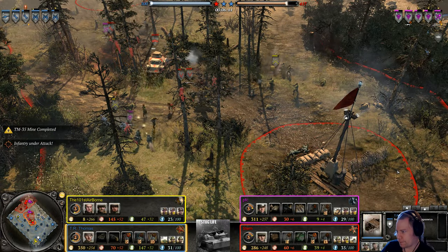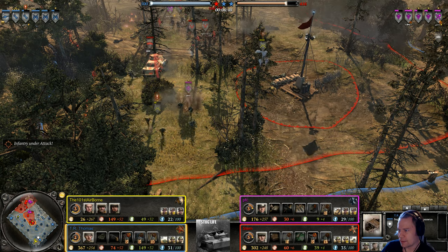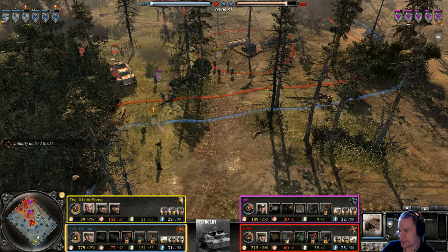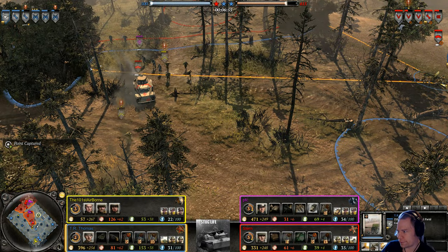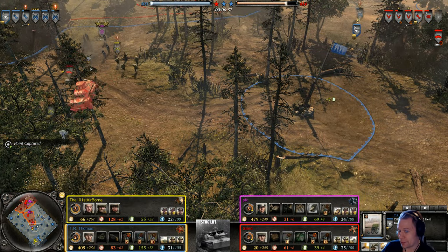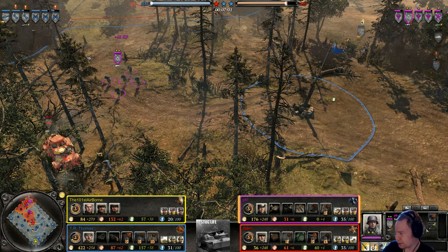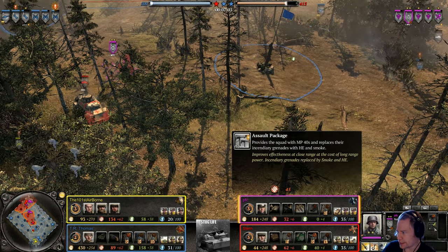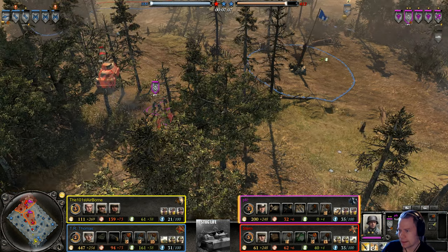The 222 is doing what it can to cause havoc among the Allies. Thomas now fields the field gun — pun intended, and I'm not sorry for it. Also look at this — the MP40s replacing their incendiary grenades with frag grenades and smoke. Neato.